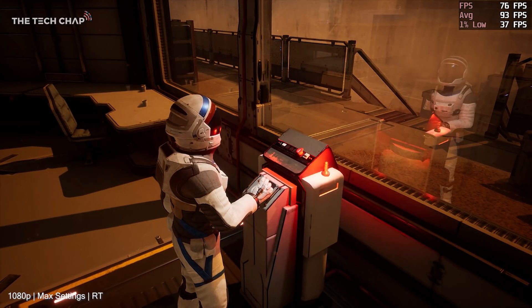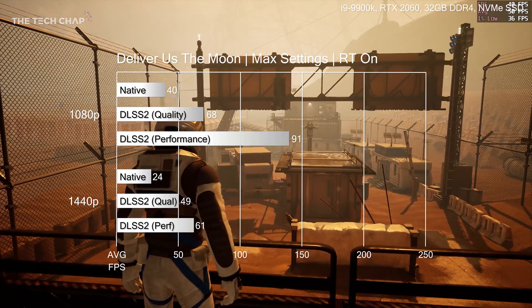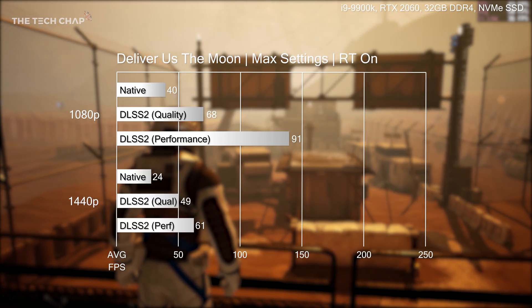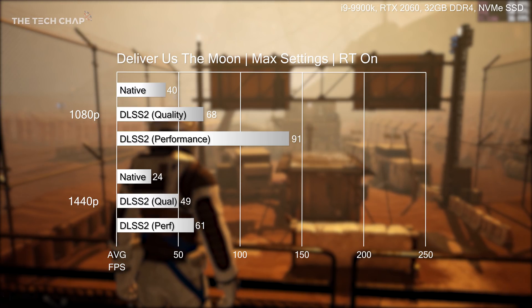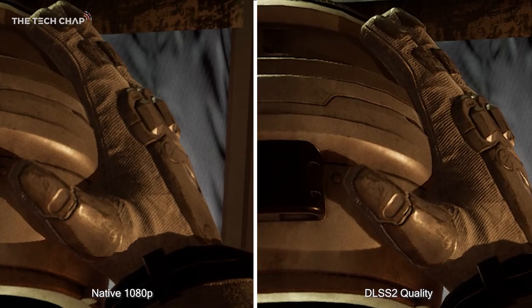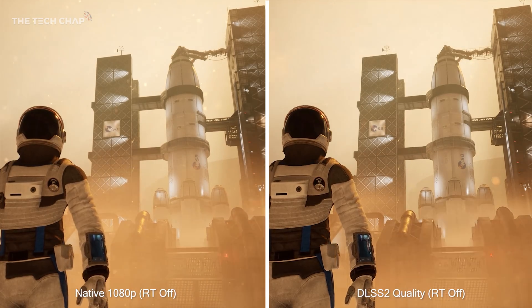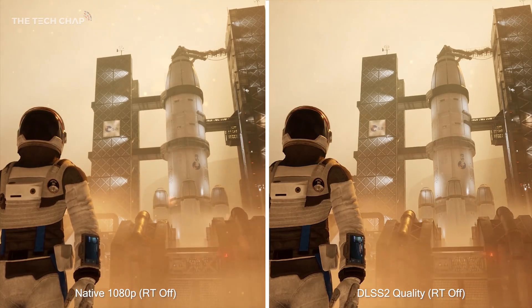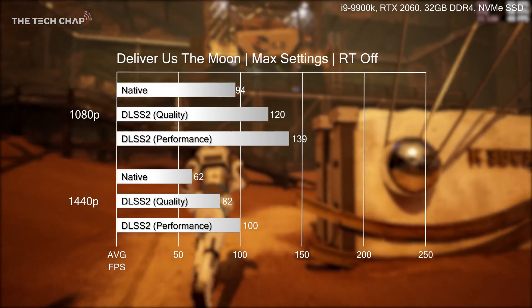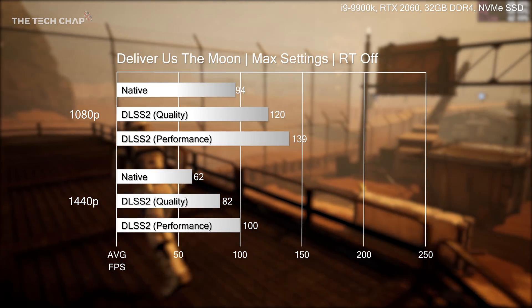Moving on to Deliver Us the Moon, ray tracing adds things like real-time reflections here, especially to surfaces like windows, which looks great, but again it halves the frame rate. So does DLSS 2 help? At 1080p with ray tracing and DLSS set to quality, we see a 70% uplift in frame rate, and selecting performance takes it up to another level — two and a half times the native frame rate. The image quality is pretty similar as well; fine details like text definitely look more legible with DLSS, especially on quality mode. Without ray tracing, quality mode boosts frame rates by 29% and performance by 47% at 1080p. Jump up to 1440p and quality and performance modes give you 32% and 61% boosts respectively.